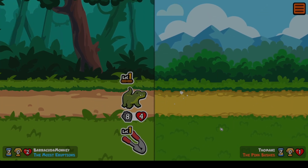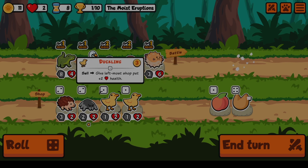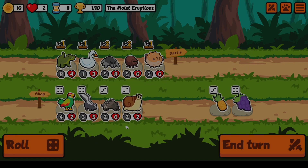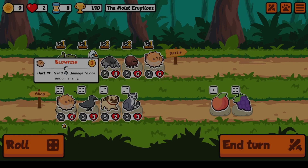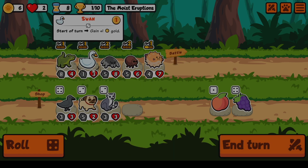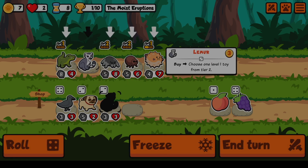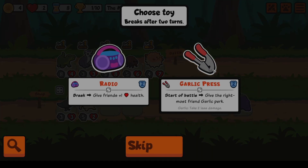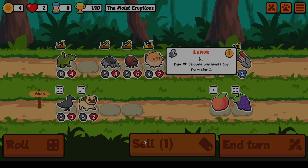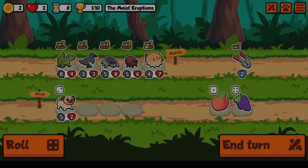The Hooper Bird gets it - gets us our first win on turn 8. That is not good. Let's look for... I'll do a level up there. Maybe it's time to say goodbye to the Swan. Get a Lemur, Garlic, and we'll keep the Crow.